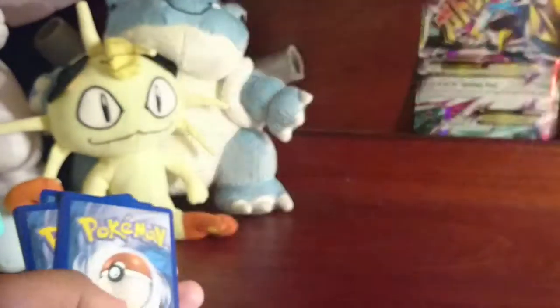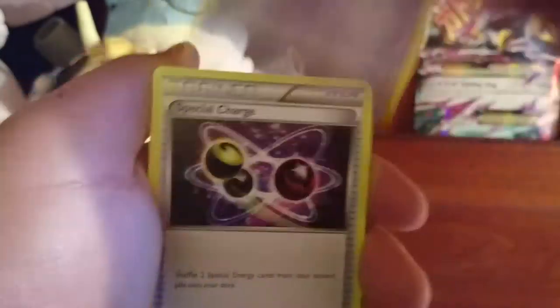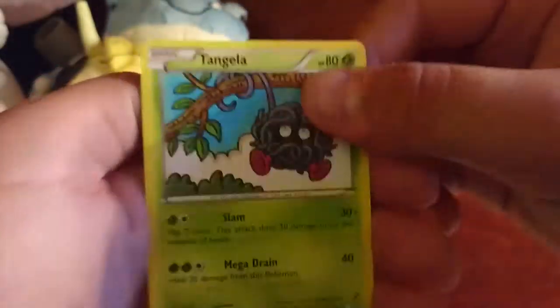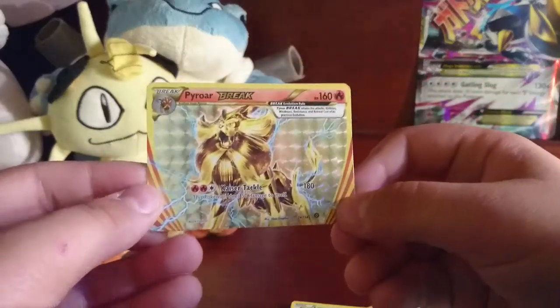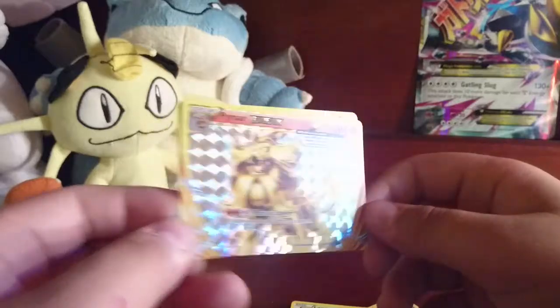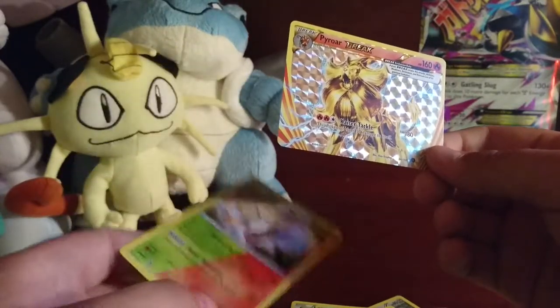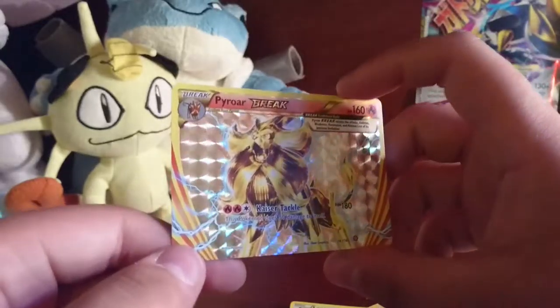Alright, next pack. Oh, they're hard to open. Okay, there's a code. Alright, we have a Greedy Dice. To be honest, I don't know why it's called Greedy Dice, because it's a die — it doesn't matter. Driftblim, Fletchinder, Seedot, Sneasel, Oshawott, Fletchling, Liepard, Foongus, and a Talonflame Regular Rare.